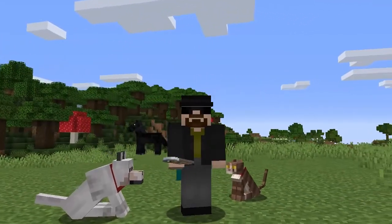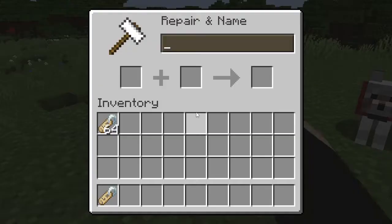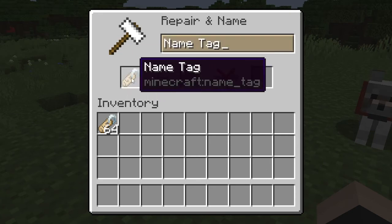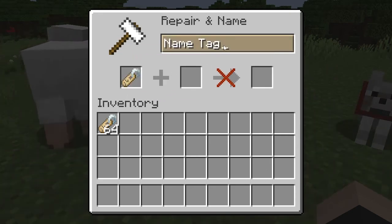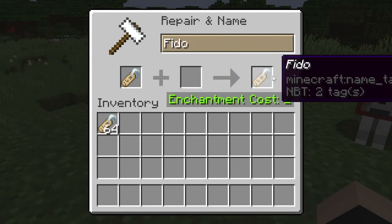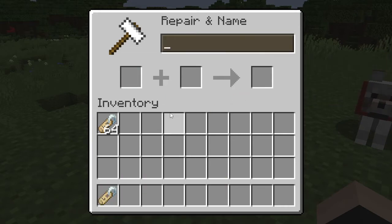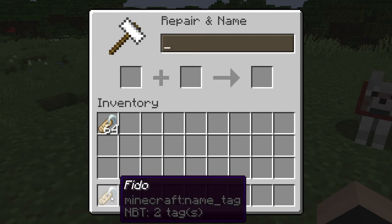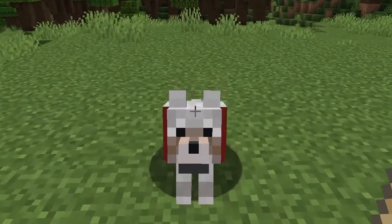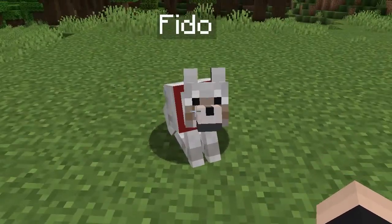Before you can use a name tag you first have to rename it. To rename it, open your anvil by right clicking on it, then place the name tag in the box on the left side. In the field at the top, replace the text with the name you want — I'm going to use 'Fido' as an example. When you're done, right click on the name tag and drag it into your inventory. Then with the renamed name tag in your right hand, right click on your pet and the name tag disappears — your pet is now named.